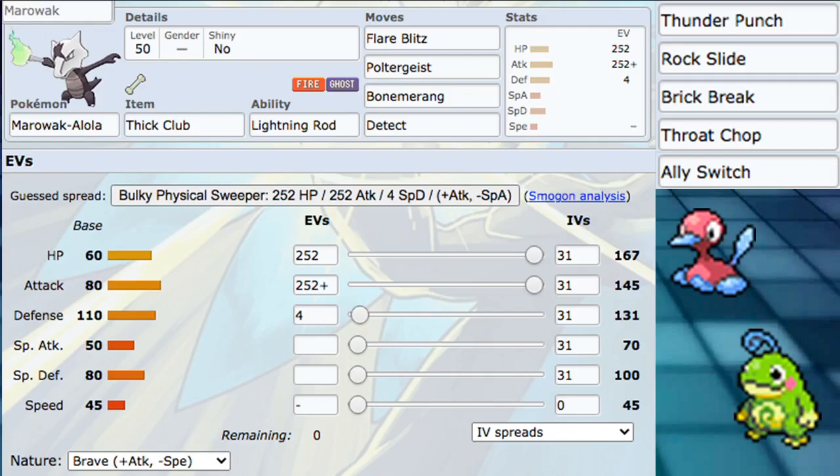For our EV spread, we are running 252 HP, 252 Attack, and then put the leftover four into Defense with a Brave nature giving us plus attack and minus speed. It's very basic but it does the job well. You don't really need to put anything into defense - I'd recommend putting it into Attack, because with Thick Club max attack you're hitting so hard. Just wait until the damage calc section - you'll see it's very, very good.